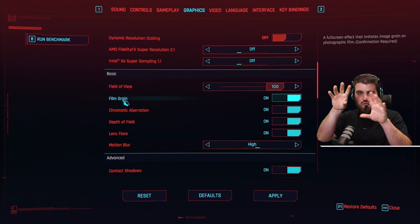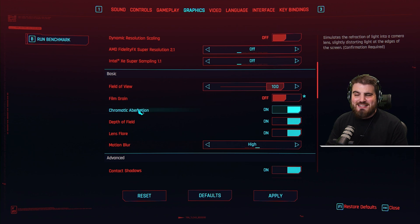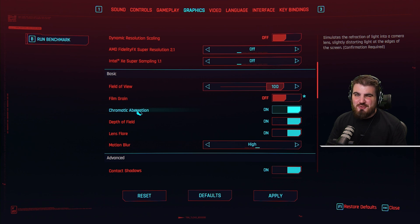Film grain adds a lot of graininess, as if it's like a TV show — I don't like that, so I turn it off. Chromatic aberration distorts the light around the edges of the screen, which is also not something I personally like, so I turn that off too.